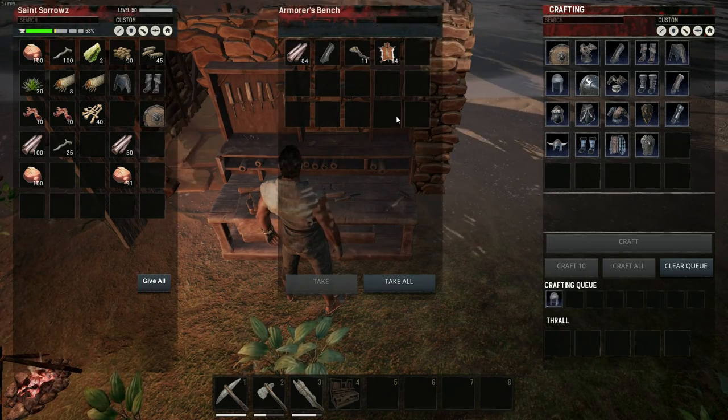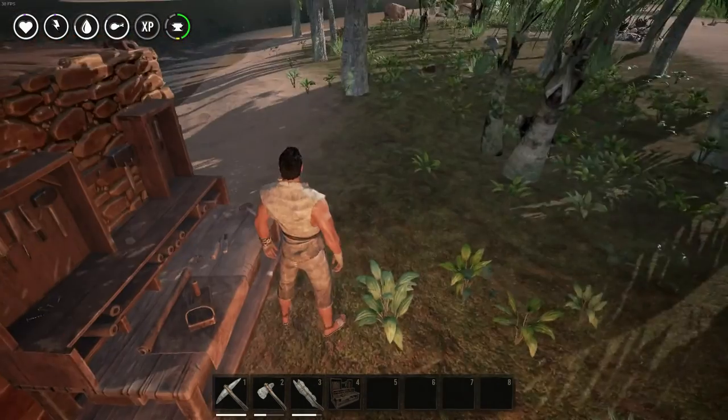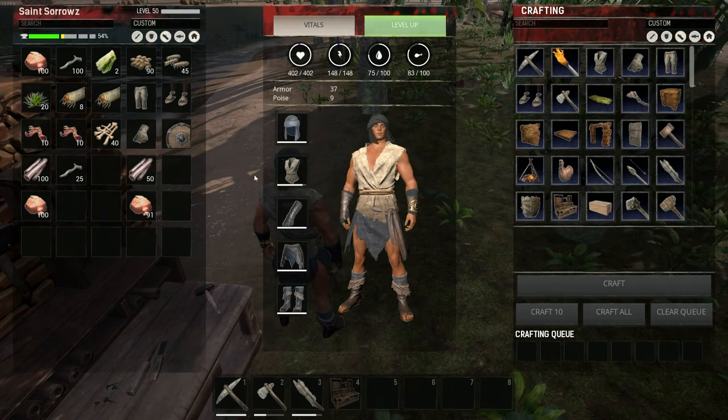There's the boots and the waist piece. We've got the gauntlets and then we've got our helmet. All we do is click from this point on — click here, here, here, and here. We have a full set of gear.